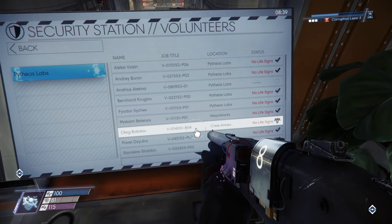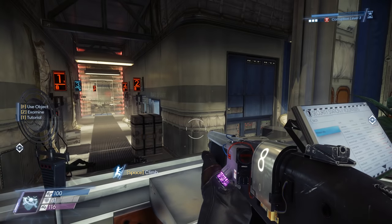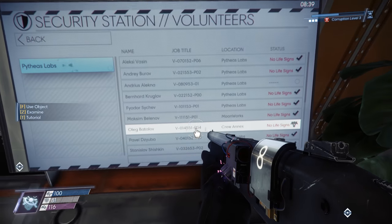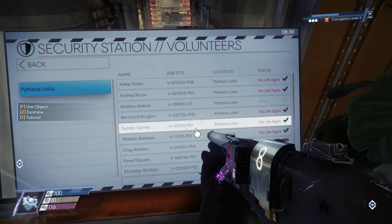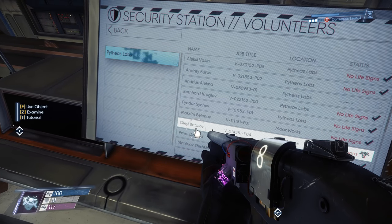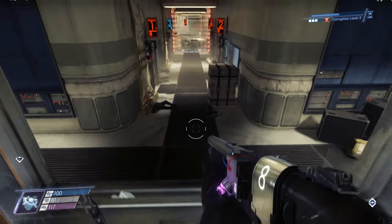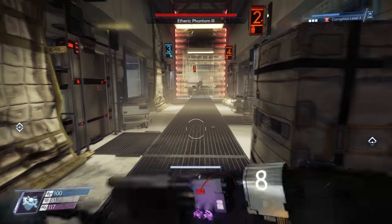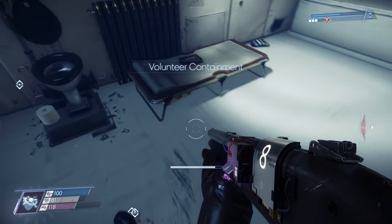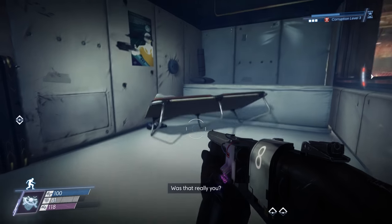We need to turn this volunteer. I looked at the computer at the bottom of Pythias Labs to convert the volunteer serial code to their actual name. Like Botulov — they're in the crew annex and now I'm tracking them. Still going to have to head there. While I'm here, I unlocked crew chamber number three, which has some neuromods. I did not mean to pick up the entire bit.